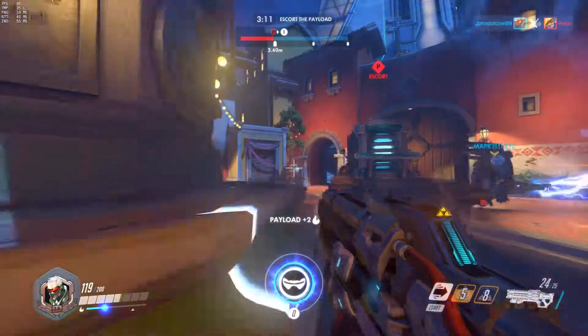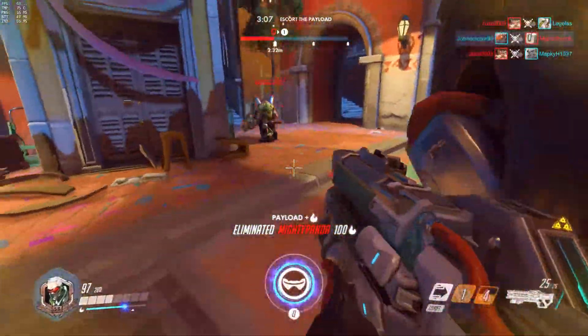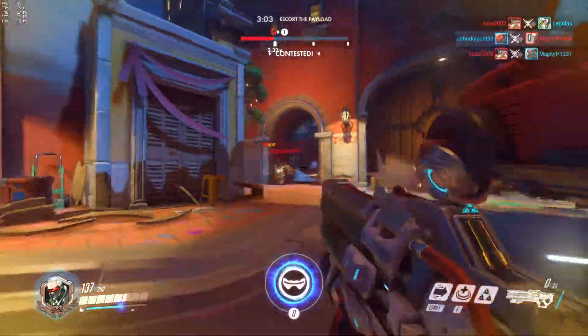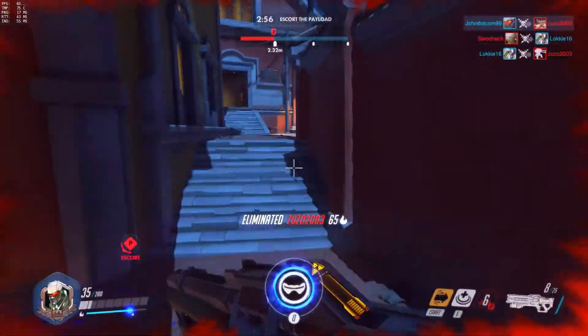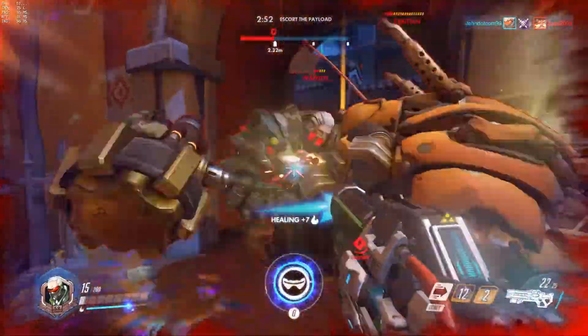Soldier's ultimate is an aim lock. As long as an enemy is in the circle, he'll be hitting them wherever he's looking. However, it will not aim lock onto the head — it will just aim lock to center mass. So if you're in a position where you could land headshots, it might not even be quicker to kill with the ultimate.